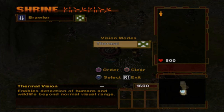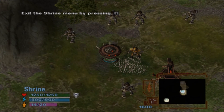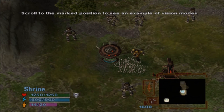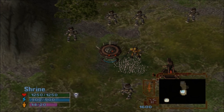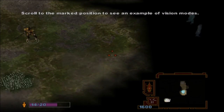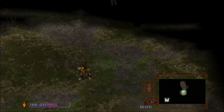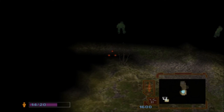Good. Now exit the Ordering Menu by pressing the R1 button. Thermal Vision allows you to see humans and wildlife before they've entered your normal visual range. Scroll to the area marked on your map to see an example. Notice there are some humans marked with a thermal aura that you otherwise would not be able to see. Vision modes can be a useful exploration tool and can also provide early warning of approaching enemies.